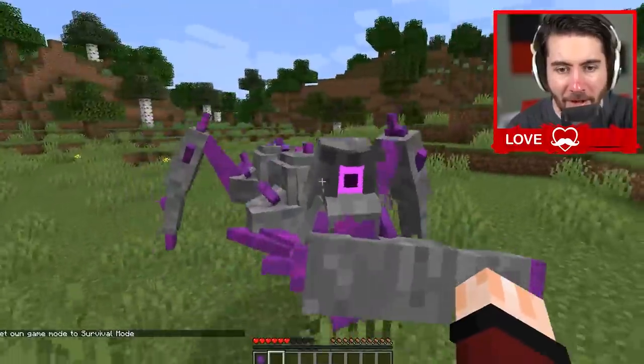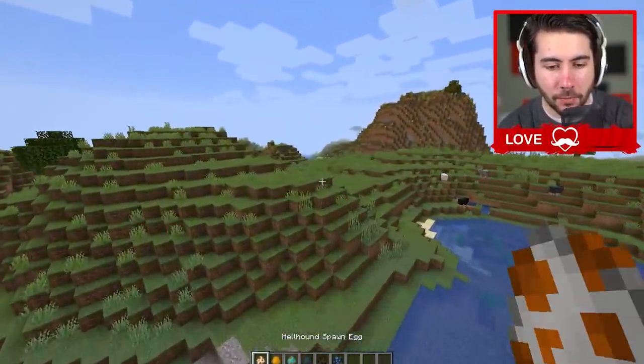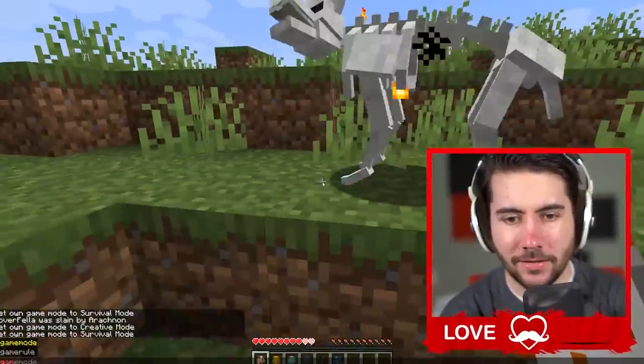I'm going to say it's a nice creepy creature. Hey there little guy — oh, he swipes at you. That's pretty strong. Let's try this orange one right here. This one is called the Hellhound Spawn Egg. Very cool, a little bit of a bone dog feel. He's a little bit wild.